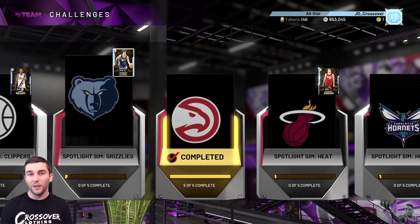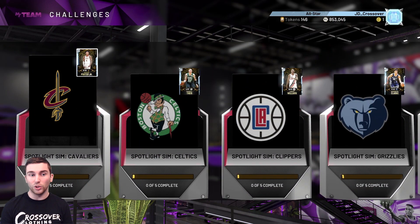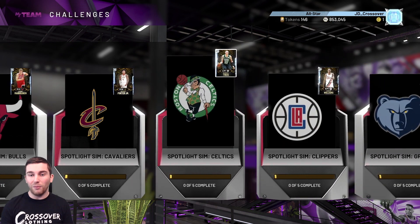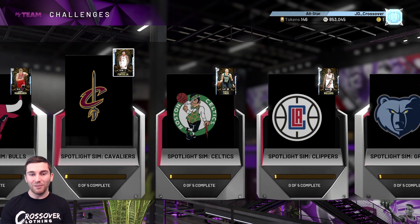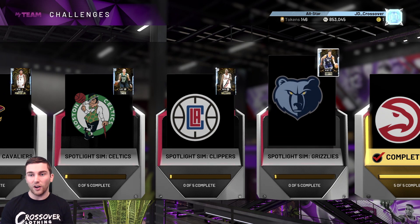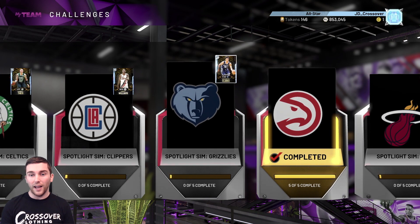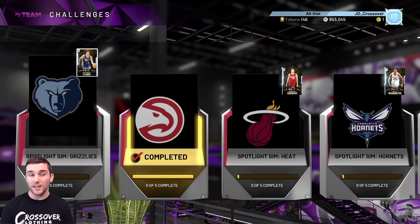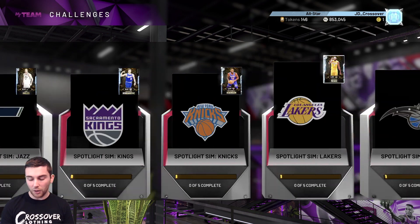For small forwards, Cam Reddish and Kevin Porter Jr are both really top tier cards that can easily get into anyone's squad. At power forward, Brandon Clark from the Grizzlies is a really solid card - I think he has either Hall of Fame or gold Quick First Step, really high speed, good ball control and speed with ball. He's 6'8" and very cheesy.